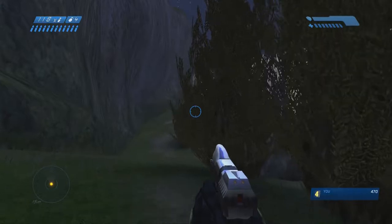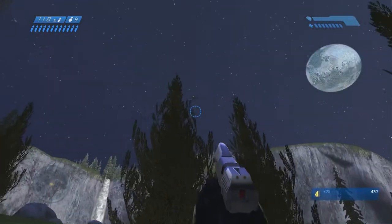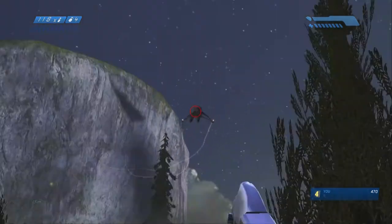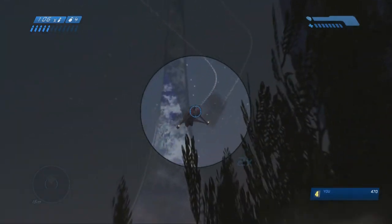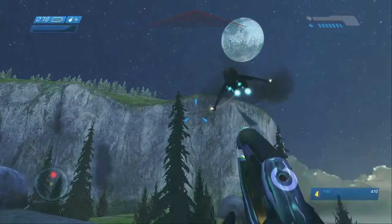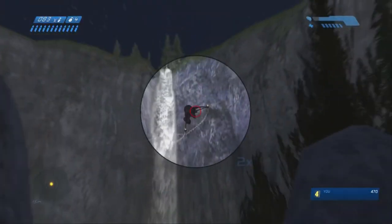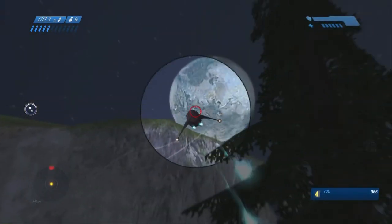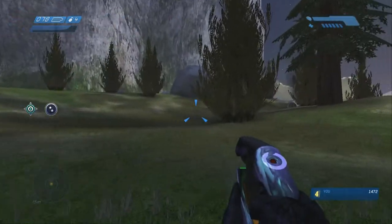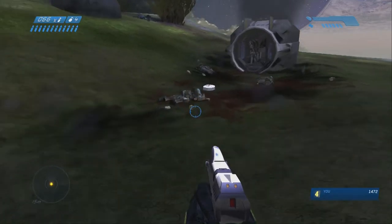Some big point items are the banshees. There are four banshees in this whole level - two in the beginning right here, and then two further on. You want to take these ones out at the same time, pretty much. Weaken one of them - you can see I'm doing that, he started smoking, so I started focusing on the other one to kill that one, then quickly kill the one I weakened first. Because when you kill one of them, the second one runs away. So make sure they're both weak. You get a bunch of points for each banshee.